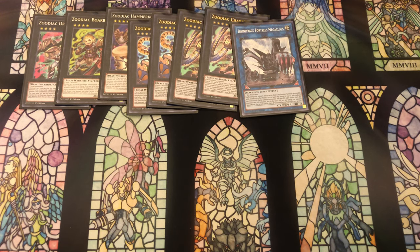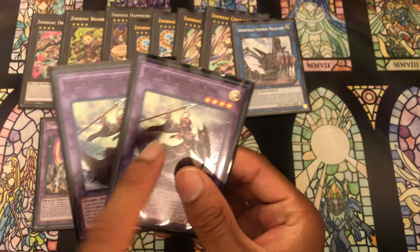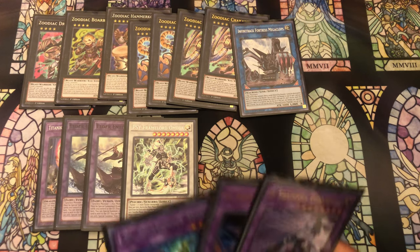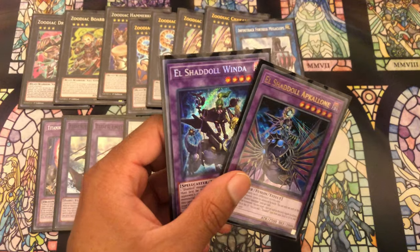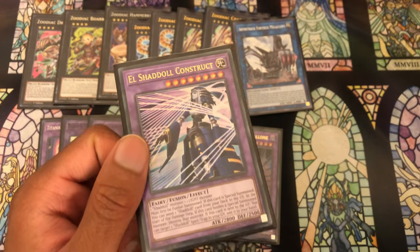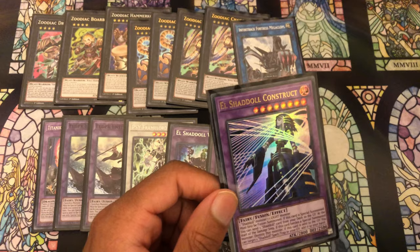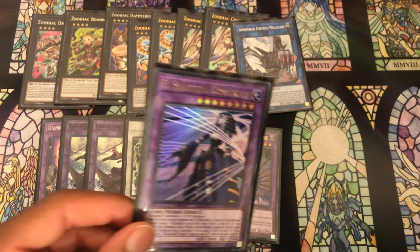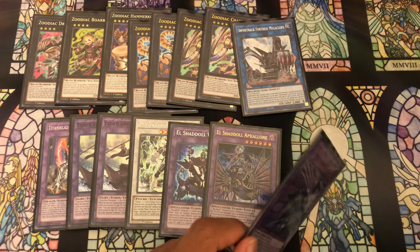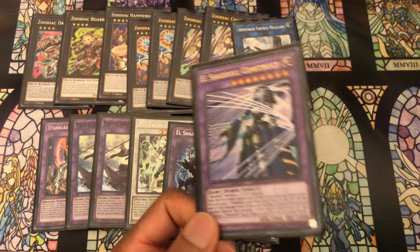For the Dogmatica extra deck cards we have one copy of Titanclad, two copies of Entis - one for your Servant and one for your Punishment - one copy of Omega for recycling things back, and then Apkalone, Wenda, and Construct. Apkalone and Wenda are definitely necessary for your Schism plays. Construct is the 15th card I've really been going back and forth on - it lets you add back your Schism from the graveyard so you can do your combos without discarding, which is great. But on the other hand you don't really need it, so maybe a second Titanclad, more Zoo cards, or something like a Unicorn or IP Masquerena might be better. Let me know what you think the 15th card should be.